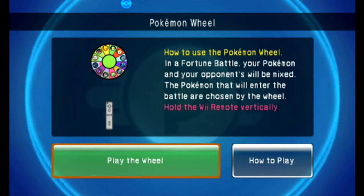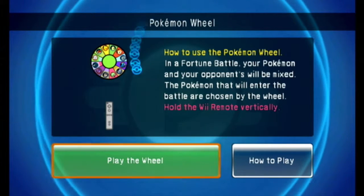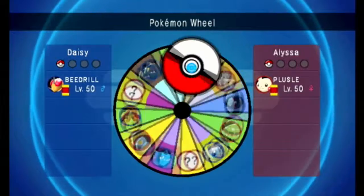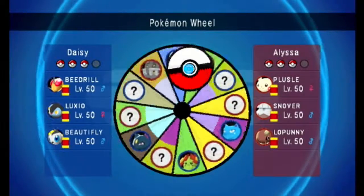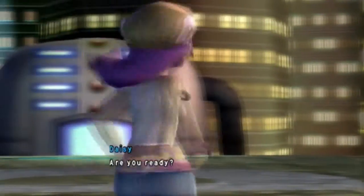Battle 1 is against Pikachu Fanalissa. In a Fortune Battle, you and your opponent's Pokémon will be mixed, and the Pokémon that enter the battle are chosen by the wheel. Spinning: I get Beedrill, she gets Puzzle, then Luxio, Snover, Golbat, Beautifly, Lopunny, Belossom — and of course she gets Bastiodon.